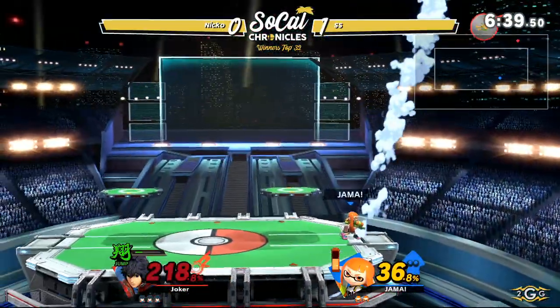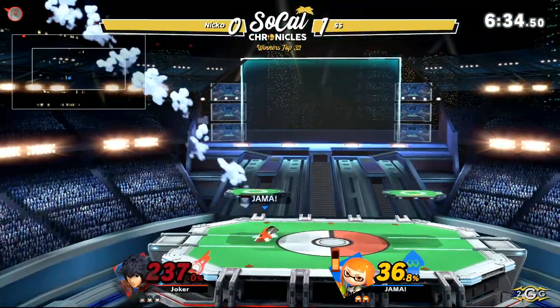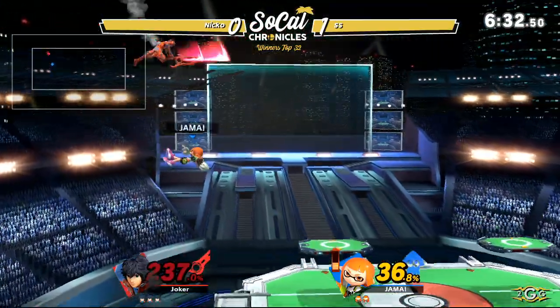The bomb also puts a lot of damage onto your ink. Getting another grab, going to see another down throw — but even at 230%, it's not enough.